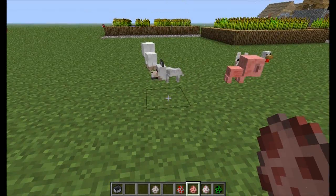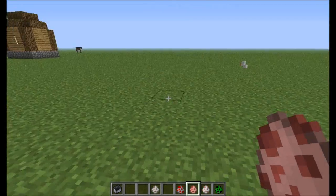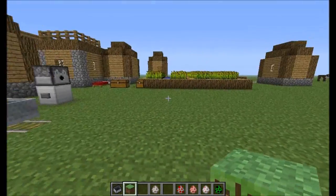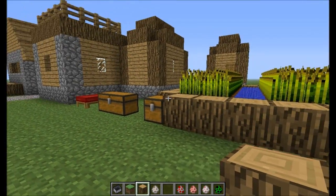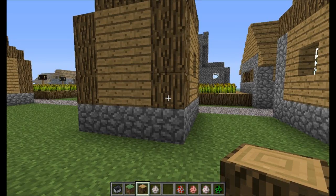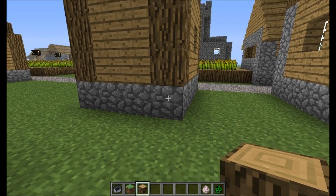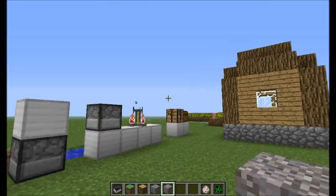One more thing: you can aim at a block and use the middle mouse button to select it and automatically add it to your hotbar. As you can see, I have dirt and grass, and if I aim at a block it just automatically adds it. This was actually added in the previous update but wasn't working — now it's working fine, as you can see.